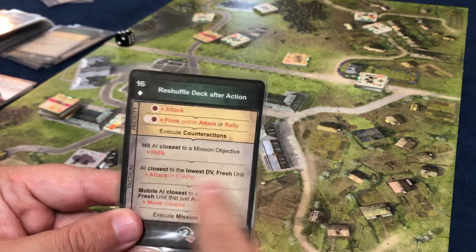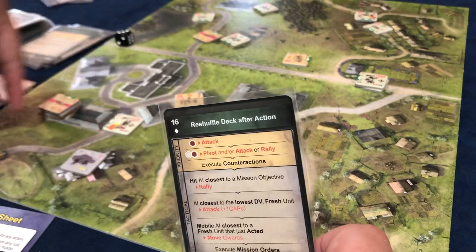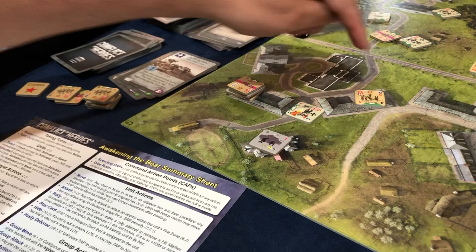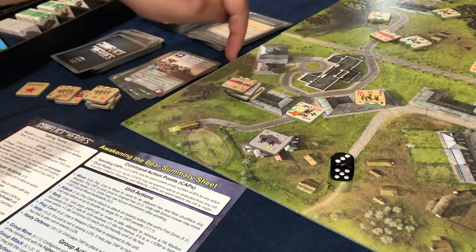Mobile AI closest to a fresh unit that just acted — move towards. This is the fresh unit that just acted, and mobile AI are all three of these. They're going to move towards. We've got a little bit of a pickle because there's three of them that could do that. I'm going to roll a die and re-roll for a six. I rolled a six so I re-rolled — three. This guy on top is moving one step towards us.